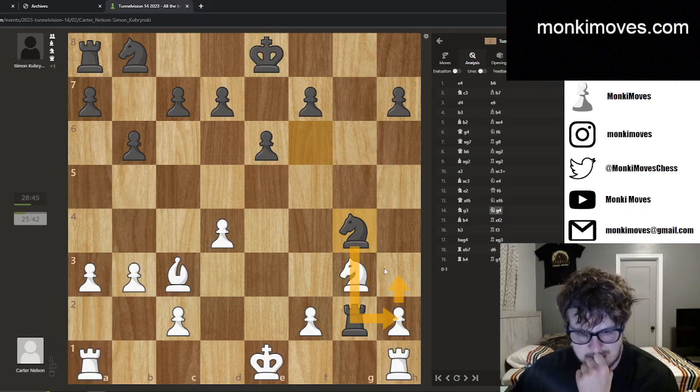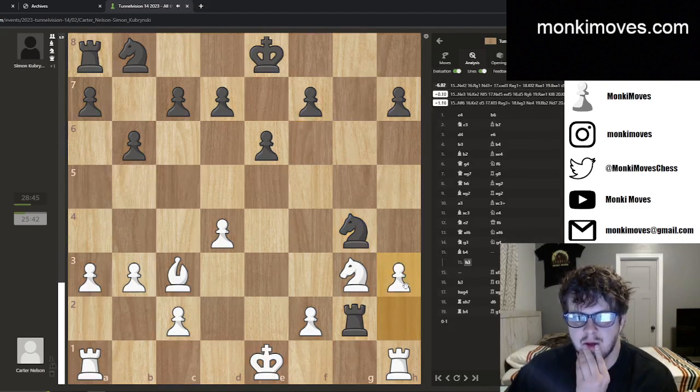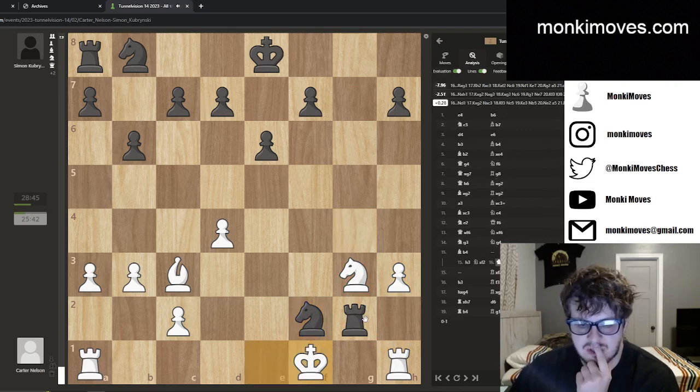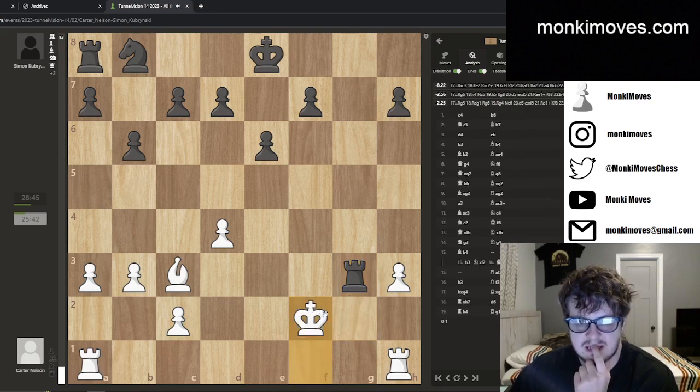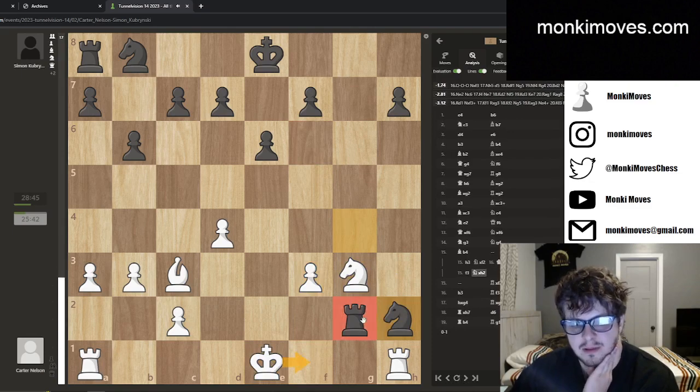So I put my knight on g4. The idea is no matter what he does — whether he goes king f1, h3, or f3 — I'm able to save my rook. If he goes here I just take with check and he's free the next move. If he kicks the knight then I just take. Let me turn on the eval. What happens is knight takes, I'm threatening the rook — even if he goes here I can take and take. Rook takes g3, he takes, then the bishop gets taken. The other way is I take this pawn and the king can't threaten the rook anymore.